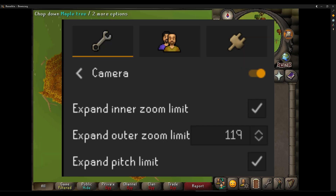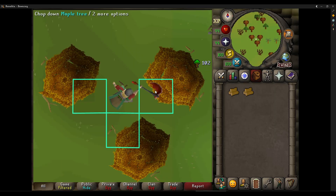Make sure you use the Moonlight camera plugin to expand the pitch limit so you can make the camera vertical. This makes it easier to click the tiles that won't cause your character to move.